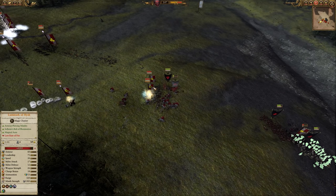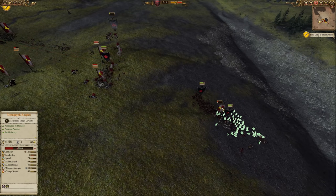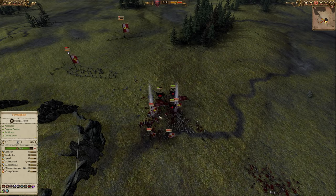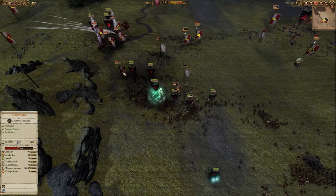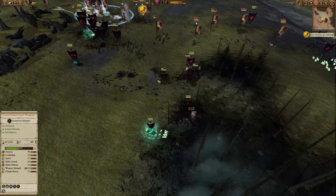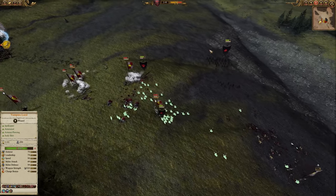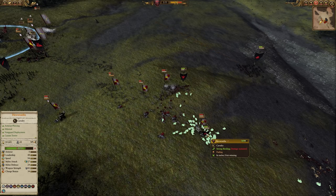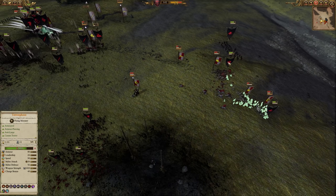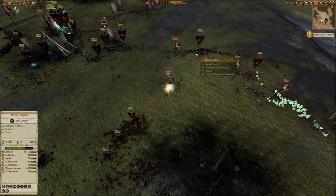On the right side, a Vargulf and the Terrorgeist take out the handgunners, but they've been intercepted by the Luminark of Hysh and more Demigryph Knights, so I've taken quite a number of hits and I've pulled the Vargulfs out to protect them. The Demigryph Knights over here are about to break, so I'll be able to use my Cav very soon. A big cluster has formed with my Lord, the Terrorgeist, the Vargulfs, and then a bunch of the enemy Lords and Heroes. The left flank isn't holding too well, so I'll be able to move my units in and pile into that clump to take them out even faster. The Mortis Engine is in the middle providing huge buffs — healing per second and melee buffs. These things are so fantastic; Corpse Carts are pretty average, but the Mortis Engines are so worth it.